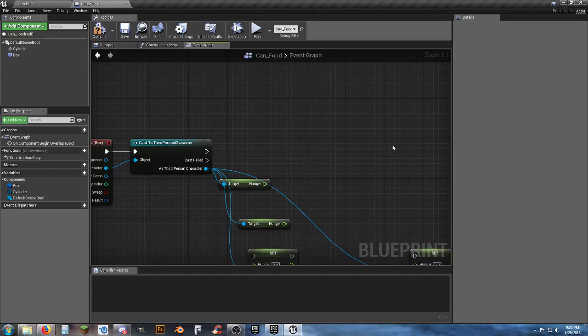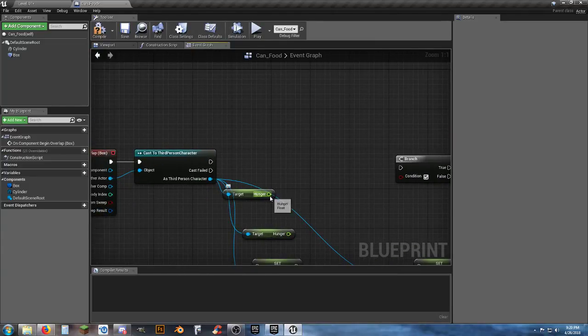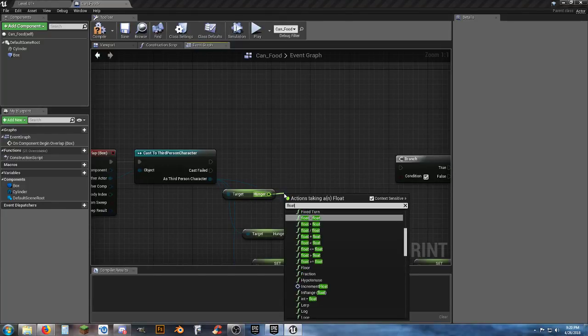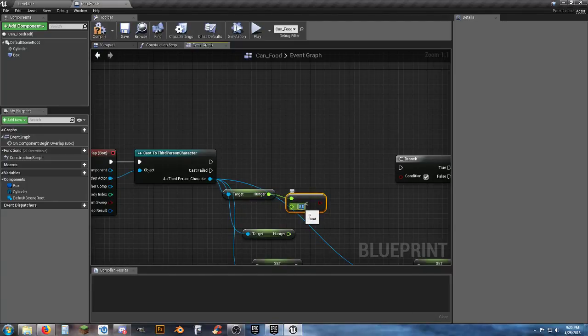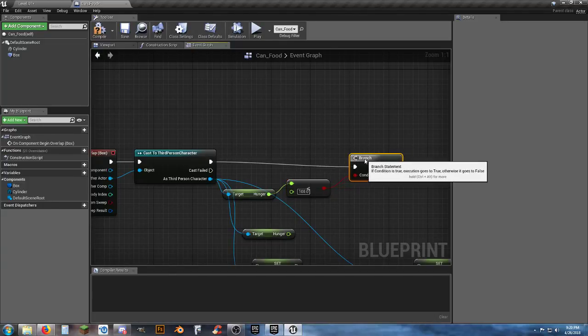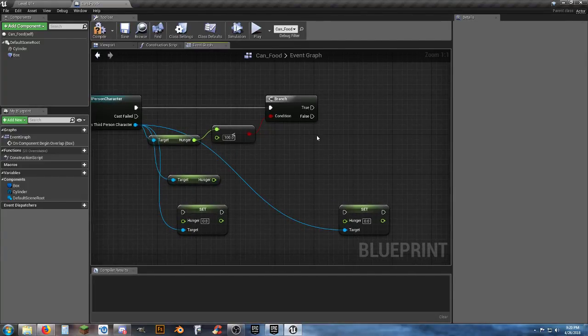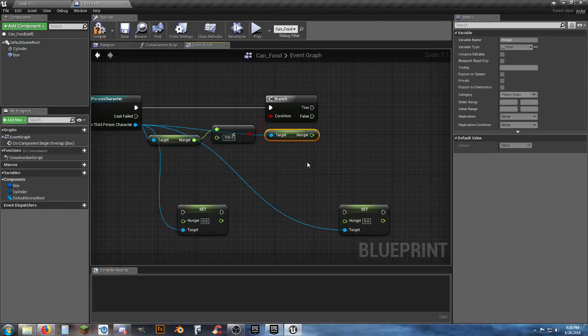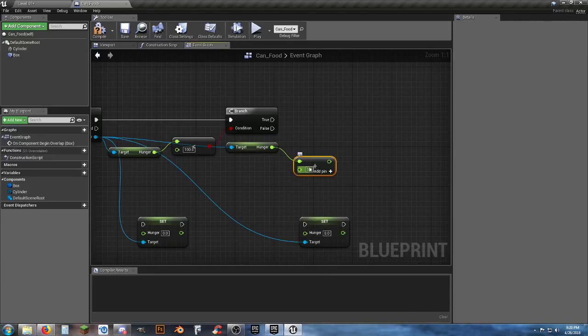Set up a Branch node — we'll need another one later. Check if hunger is less than 100. If so, allow picking up the can. Then Set Hunger to Hunger plus a Float Plus Float with 25 added.